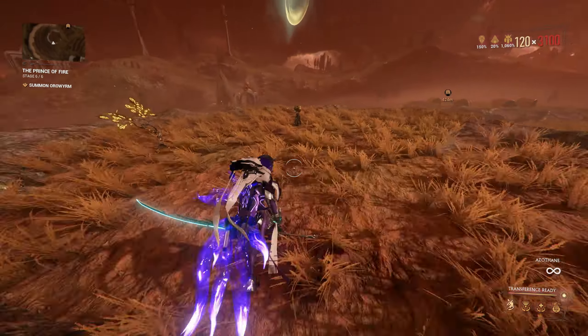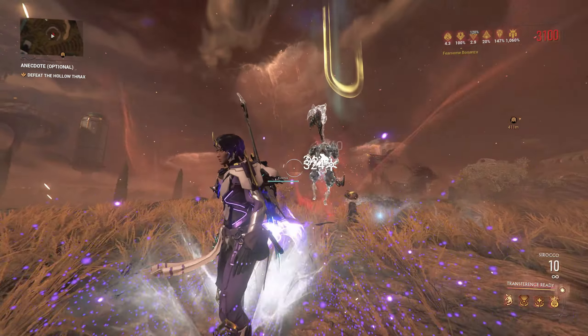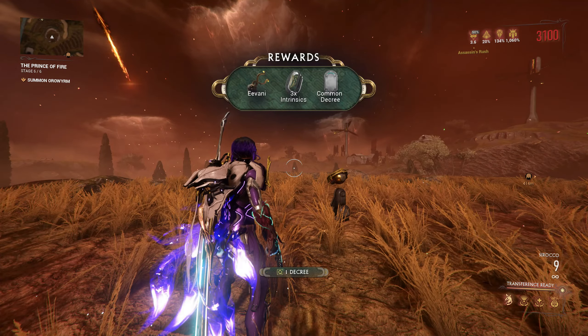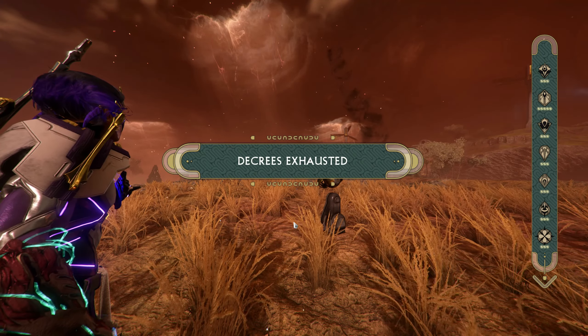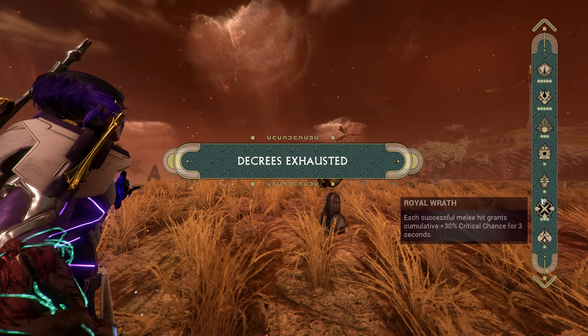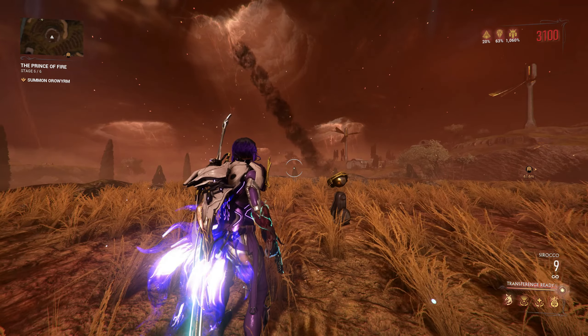Once you finally complete the decrees, it will show you that decrees are exhausted and you can no longer get them. You will continue to get intrinsic and the resource drop, but no more decrees. So that's it — continue playing if you want, but you will not get any further decrees.